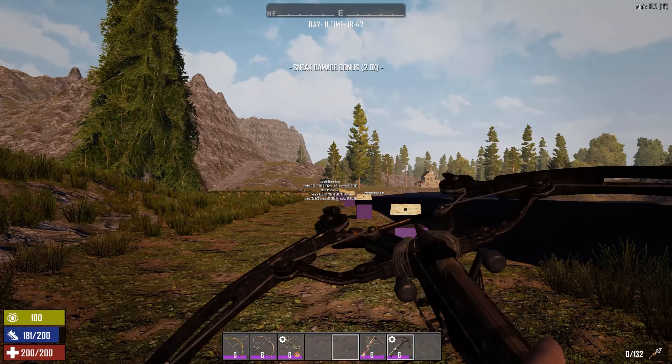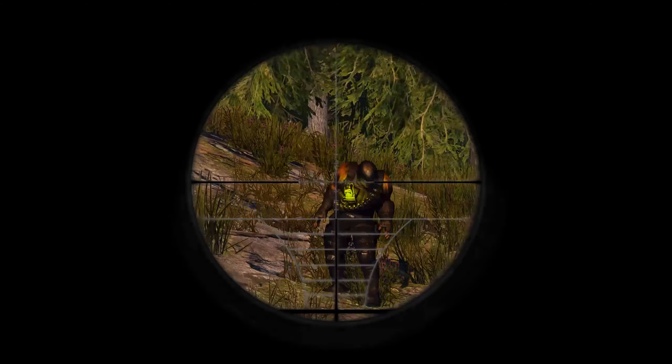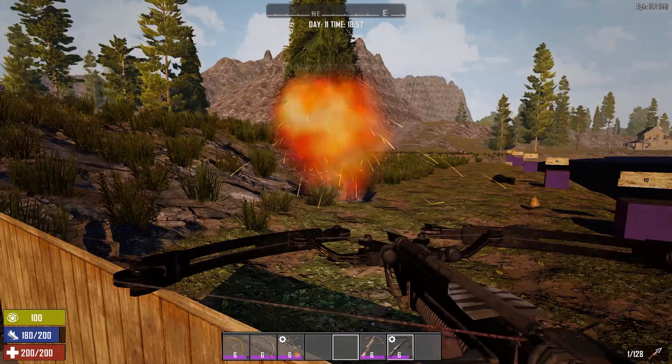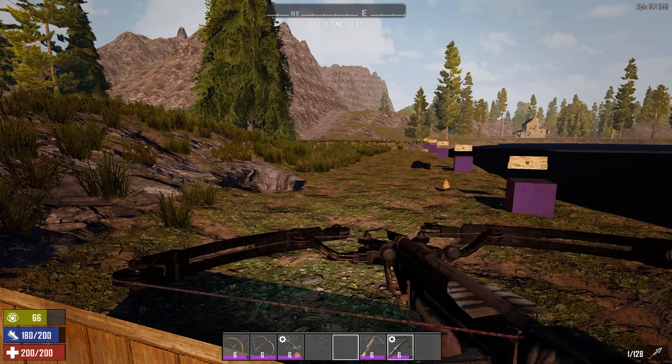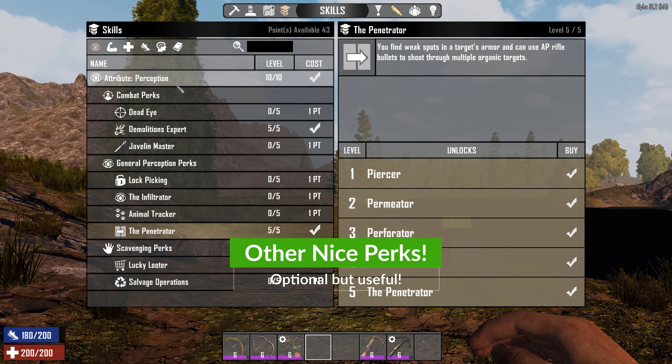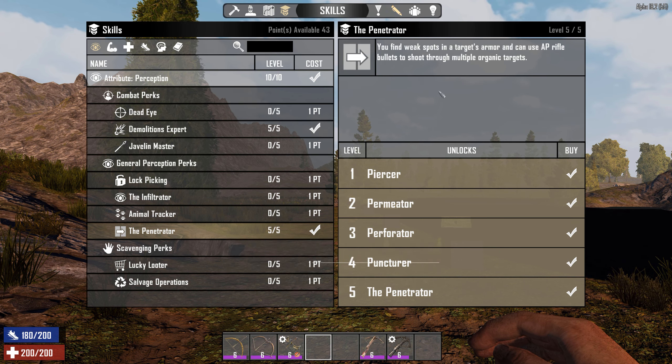Testing again on a Demolisher — without kneeling I'm doing about 320 damage. I have no idea how I did 900 damage before. If you're a good shot, you can even set off the Demolisher's charge — just make sure you do that outside of your base.